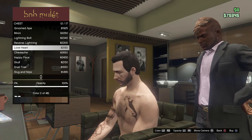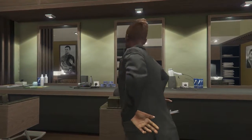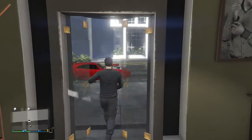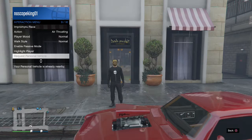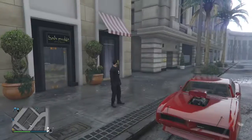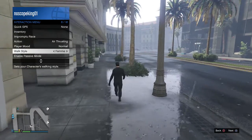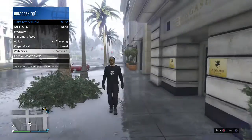There is so much customization Rockstar added. I still have more stuff to show you beyond the hair salon. Now I'll show you how to change your walk style. You go to the relevant menu and you'll see the normal walk right here — that's just a regular normal walk. Then there's the Femi walk, which makes your character walk like a girl, kind of hippie.